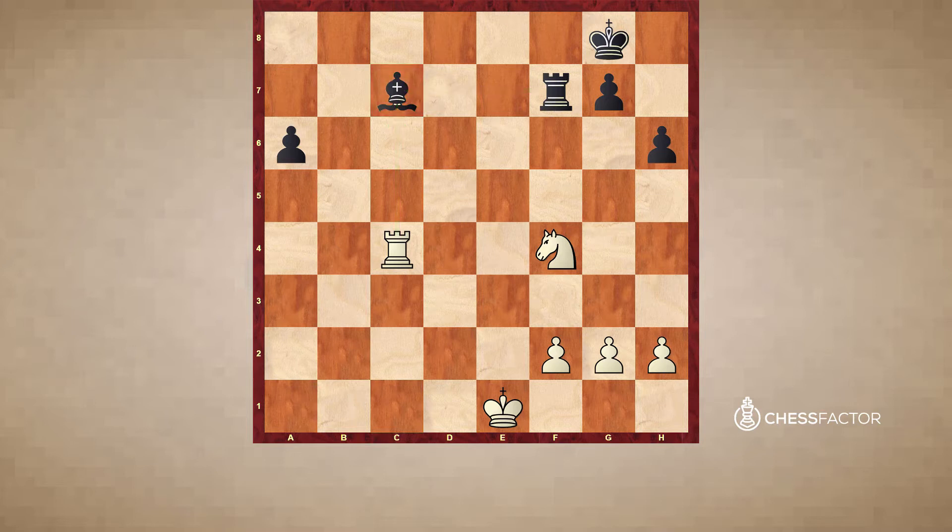However, let us imagine a situation where it's black to move. Here we see that the white knight is defended only once, but is attacked twice by the rook on f7 and the bishop on c7. Such a position would just spell disaster for white if it were black to move.